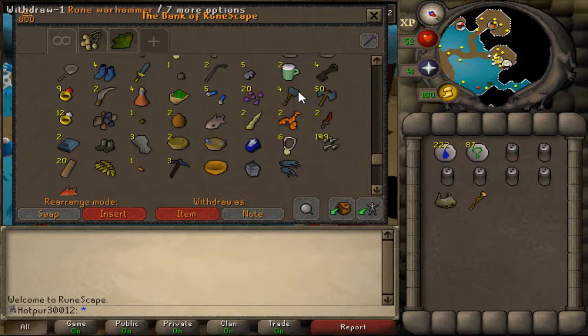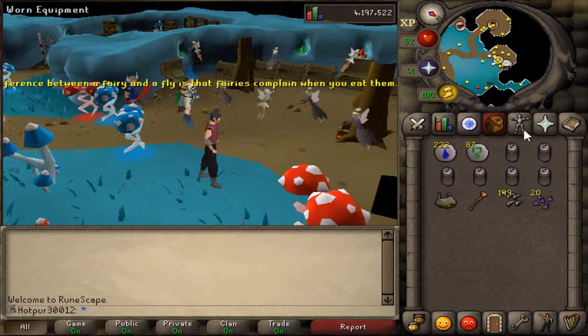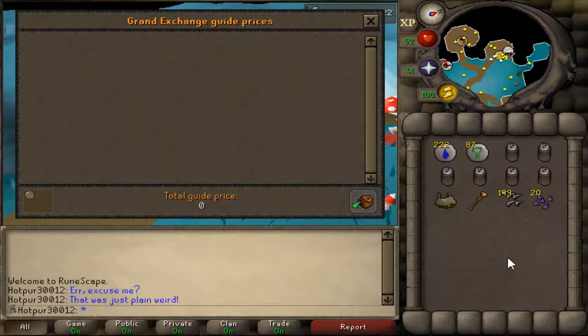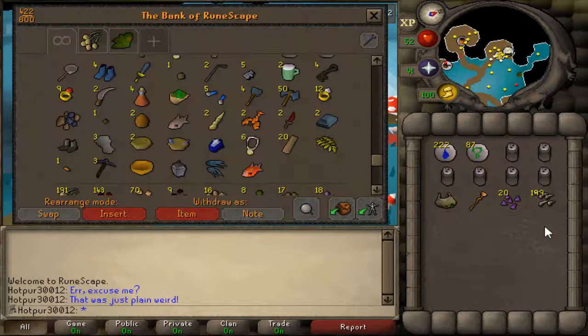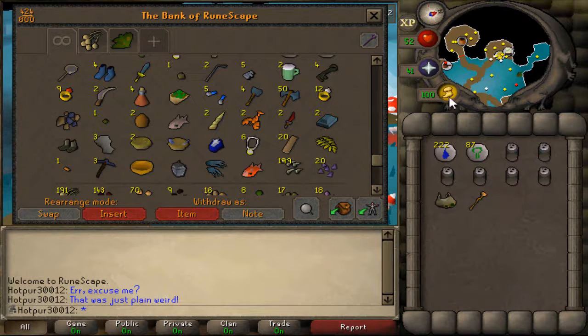I don't think I'll ever get the fletching level needed to make those dragon arrow tips into arrows, so it's pretty unfortunate. Price check shows around 500k, but in terms of Iron Man GP it's basically 10k in alch value — not very useful to us right now. We have three dragon implings so far. We did get sniped for a ninja impling, but that's the way it goes.